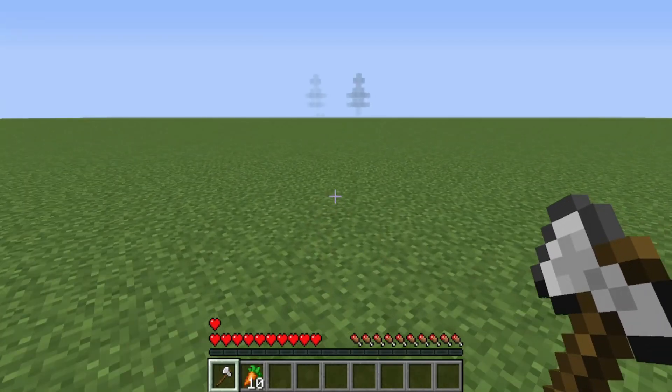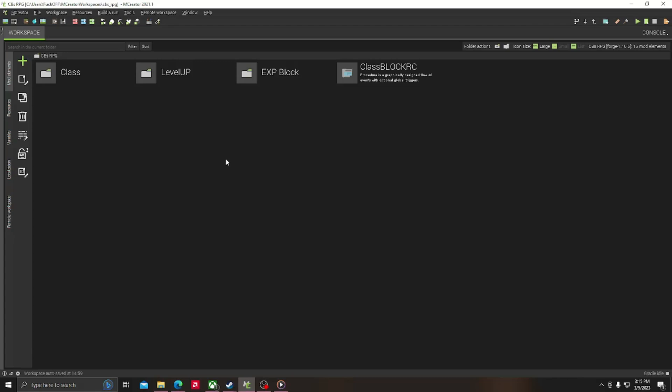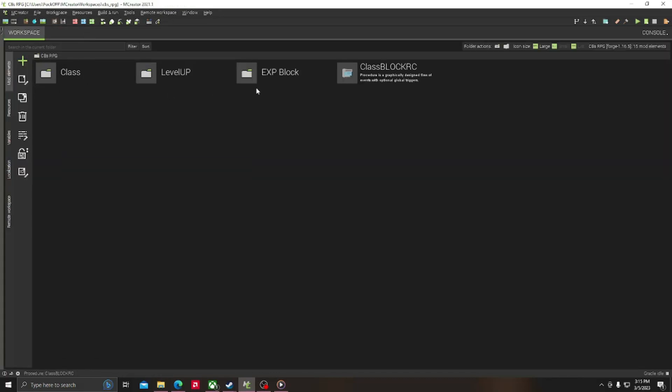Let me show you how I did this in MCreator. I will be leaving this workspace in the description for download. So to do the leveling up — the experience block is pretty self-explanatory. Right-click on the block, you get 100 EXP. That's for testing purposes. You probably want to remove that when you're done with the RPG.